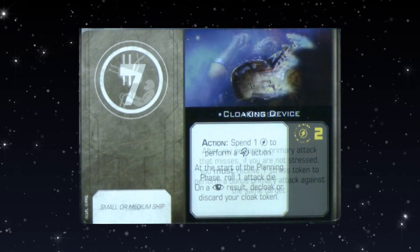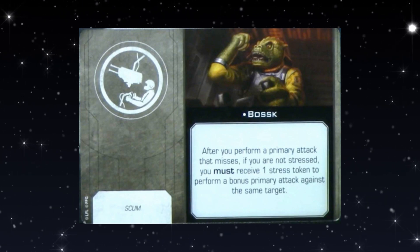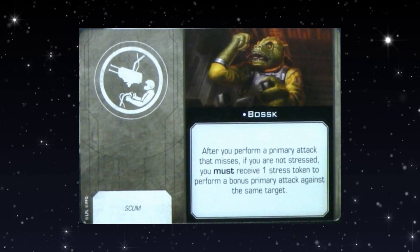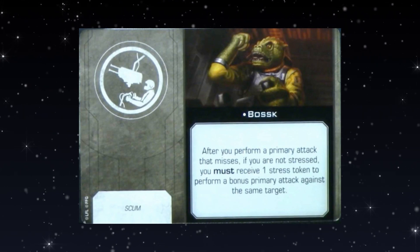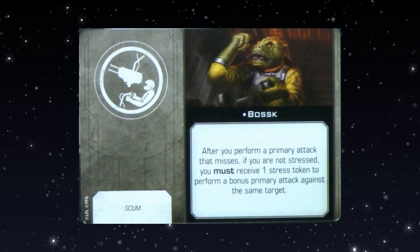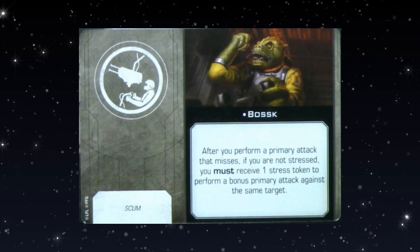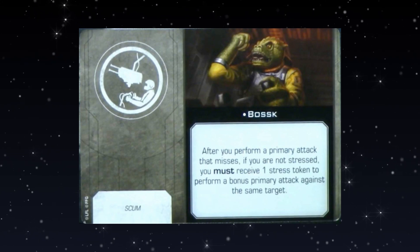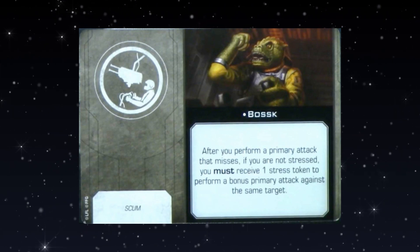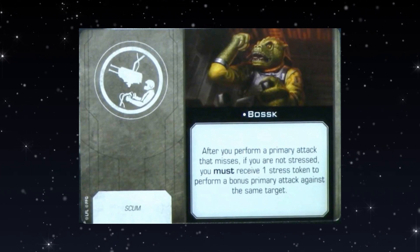Bosk as a gunner card: after performing a primary attack that misses, if you are not stressed, you must receive a stress token to perform a bonus primary attack against the same target. He doesn't stack tokens anymore — he gives you an extra attack. This is what all these gunner cards are doing. You can see how it covers the same space as the old Gunner upgrade but you have to get stress, which suggests the generic Gunner won't get a reprint. Having the double-tapping Falcon was problematic — it led to Fat Han and all that. Double-tapping Fire Sprays is still a thing, but it has to generate stress, which dials it back appropriately.